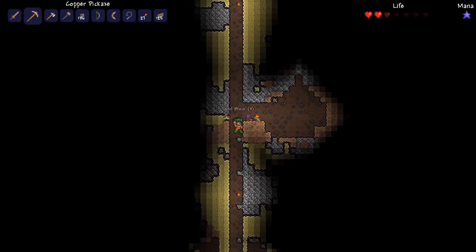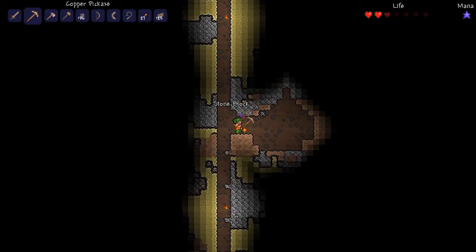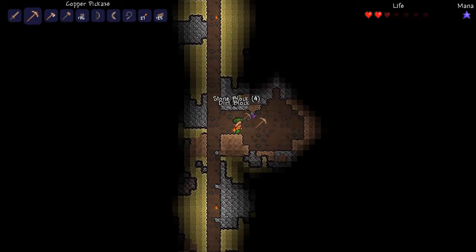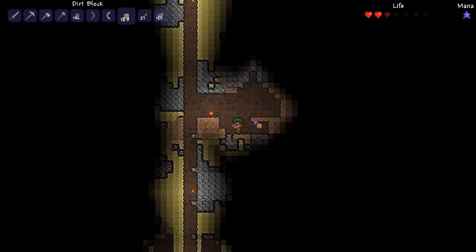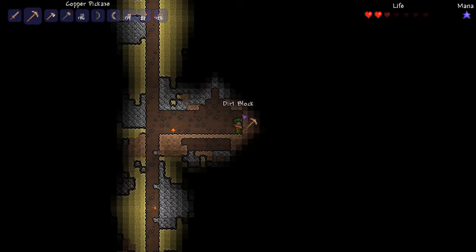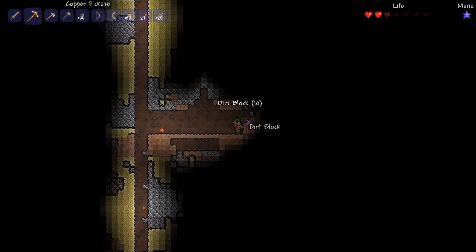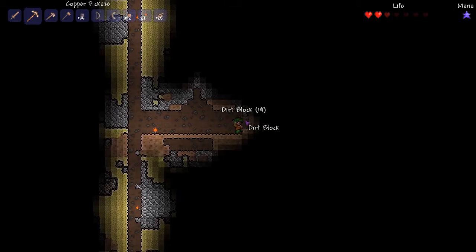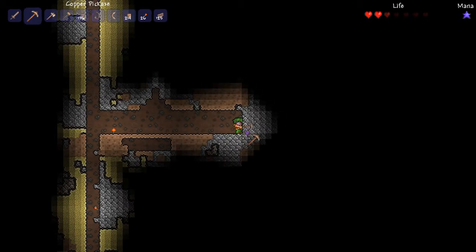This right here looks like a good spot. We need to dig out four tall for our first layer. Let's get some dirt. We don't need that for the moment. Now we're going to dig out 60, 100, or whatever blocks long. So I'm going to fast-forward here, folks, and you're just going to see me zoom through this tunnel — it's probably going to take me 10 to 15 minutes.